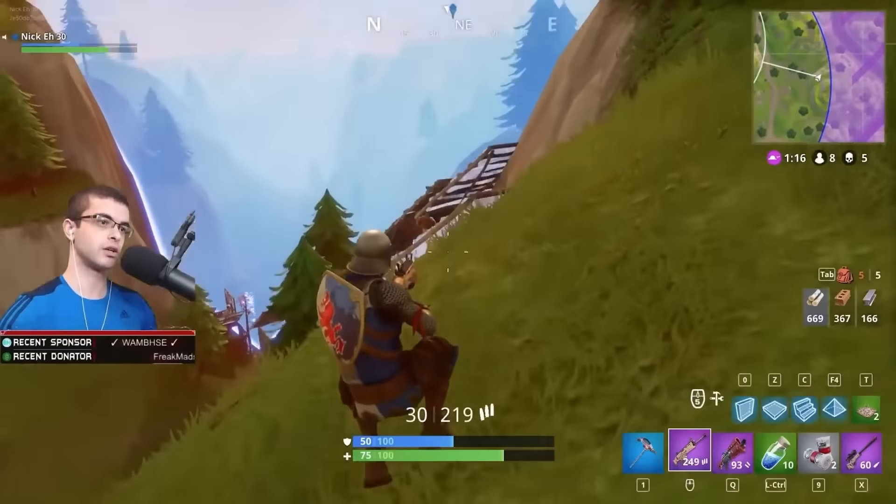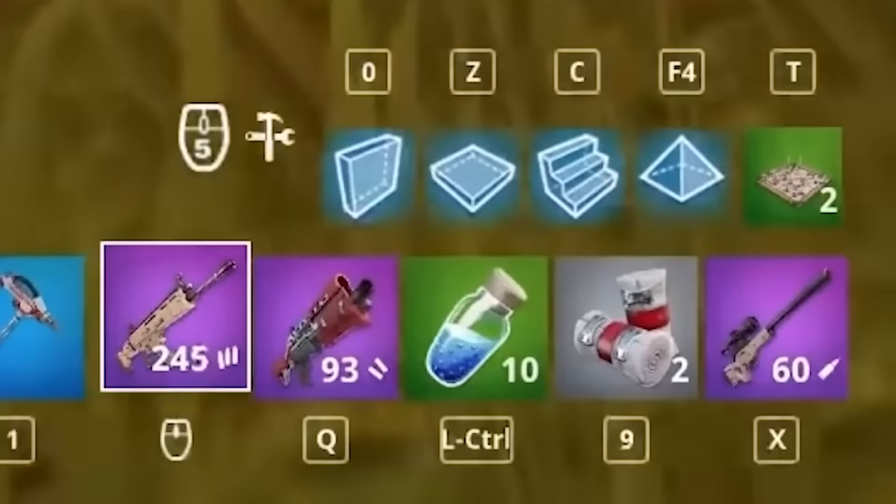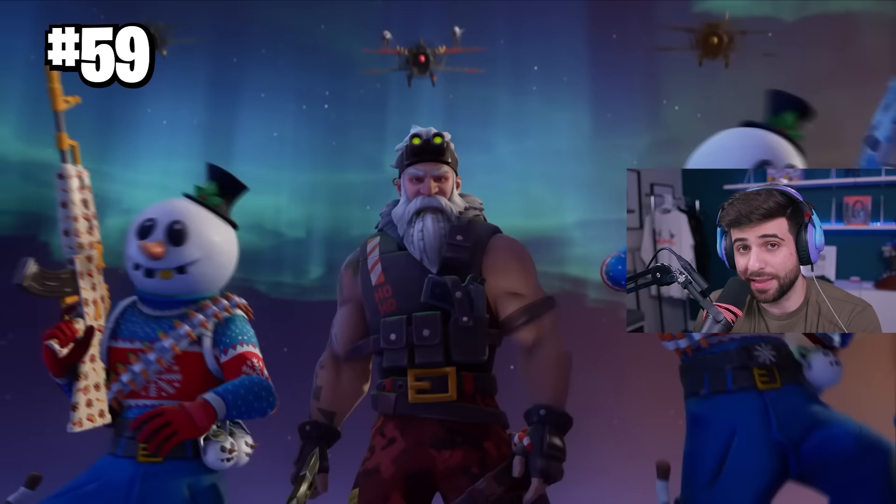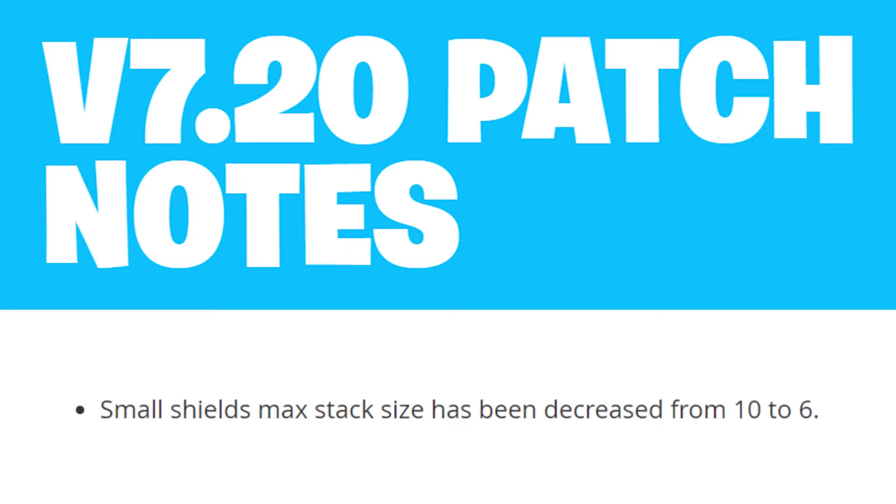Another thing only OG players will remember is that when minis first got added to the game, you could hold up to 10 minis. Epic eventually nerfed this in Season 7, and now you can only carry six.